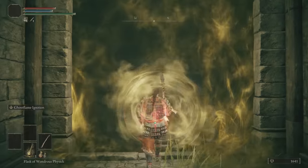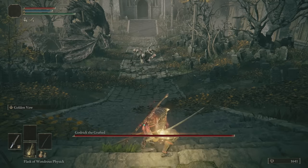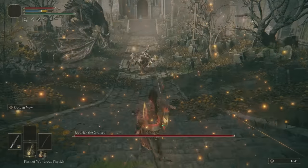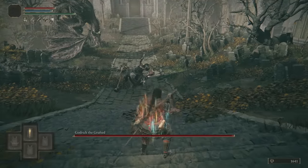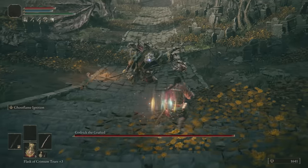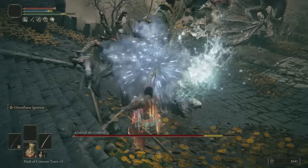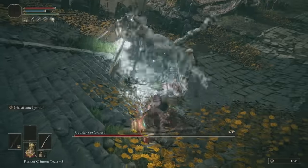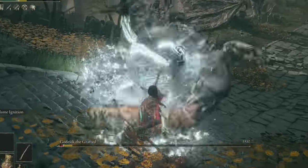Godric is perhaps the easiest fight on this run — what a shocker — because you can counter so many of his attacks without worrying. Simply put, you just dodge his opening and leave a trail. The Frostbite will proc, staggering him, and the initial explosion that leaves the trail will have him initiate the second phase. However, you do so much damage that Godric won't be fondling any dragons this time around. What you just saw was the sloppy version.